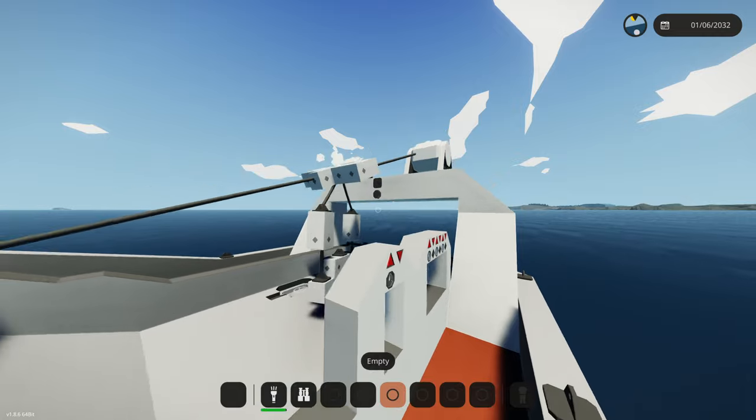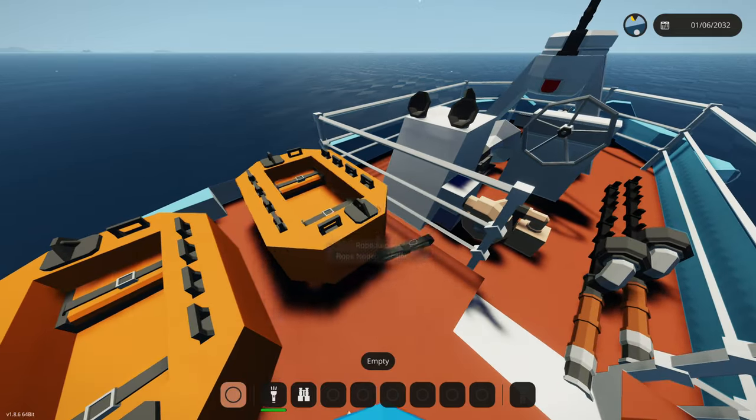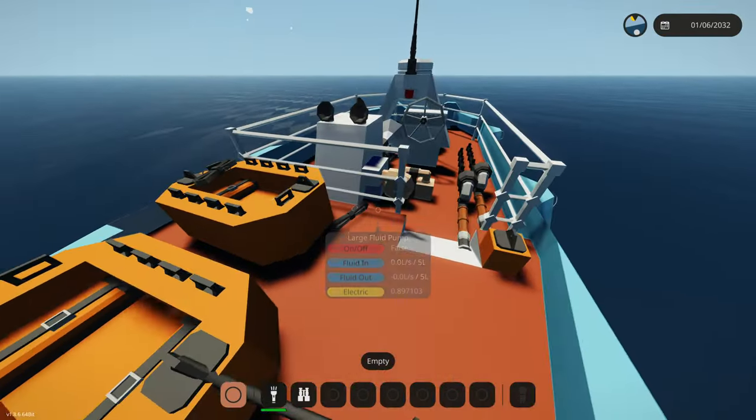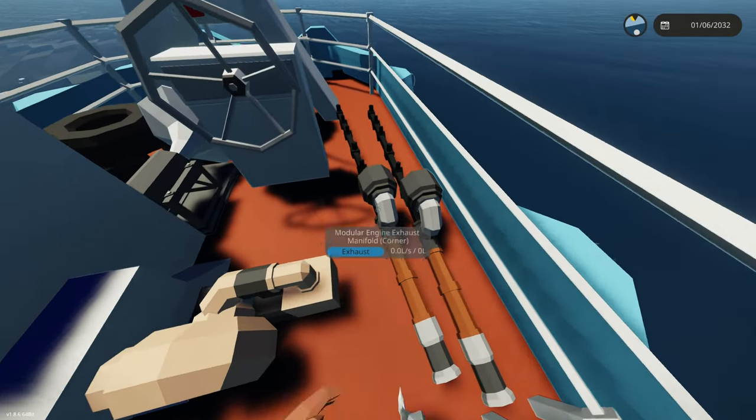Then we have these winch controls right here, so we have separate controls for all the winches. Up here we have two emergency light boats — you'll have to disconnect both of those ropes and that's all you have to do, it should float up. They're not really good at floating so I would not recommend using them in bad weather. Up here we have two fishing rods that are not connected to the boat, so they will fly around — be careful with these.